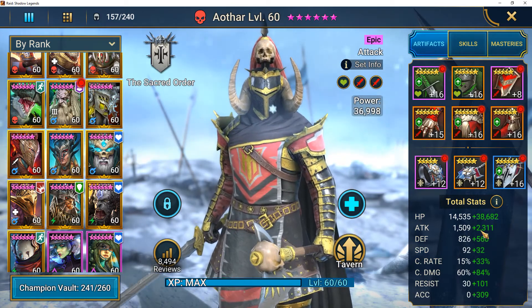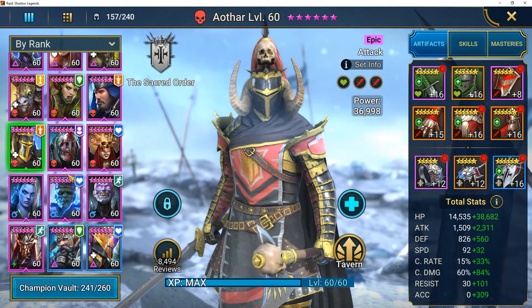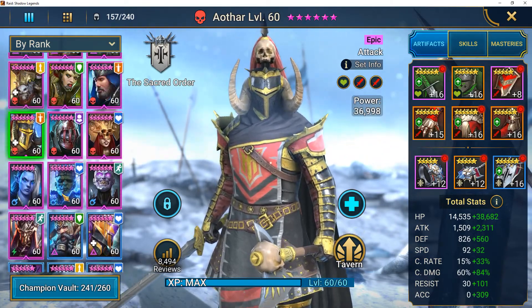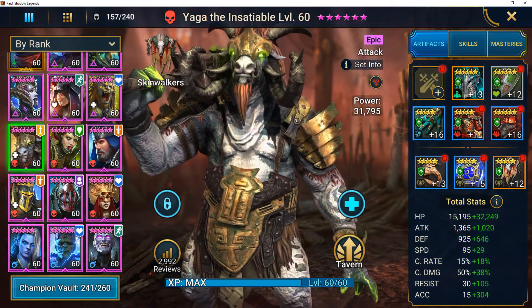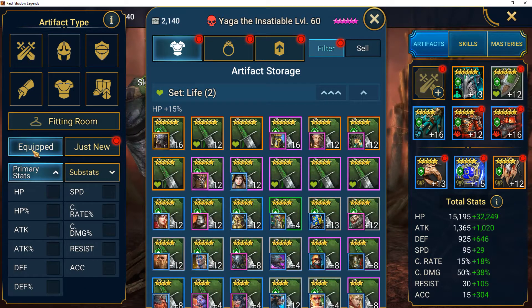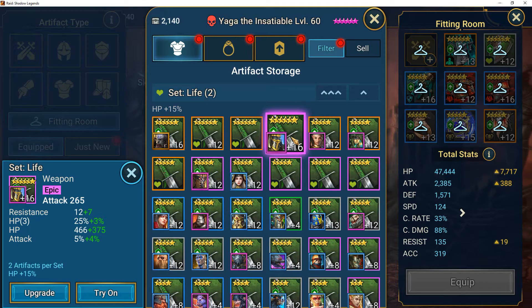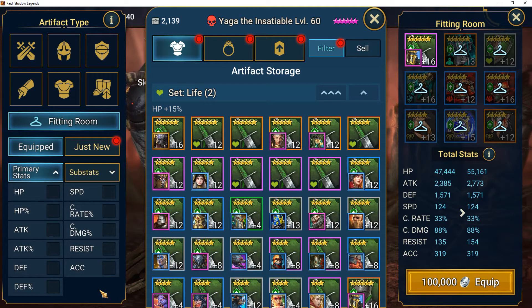Another nice thing is now I can compare — he's got 3,800 attack right here. I want to double-check what my other champion had just to see if this is an improvement. I click 'filter equipped fitting room' so I can try on Aothor's helmet on him. You can see that would increase him — the previous stats showed defense was higher, HP was higher, but attack was a thousand lower and crit rate was a little lower too, while accuracy was about the same.